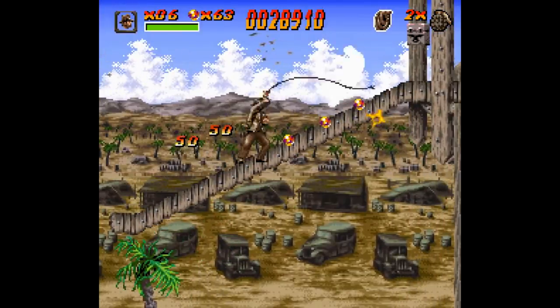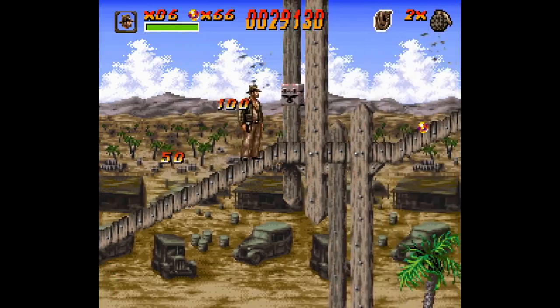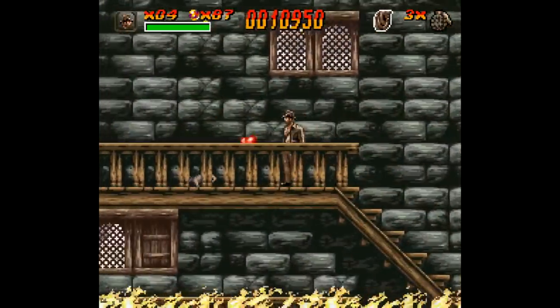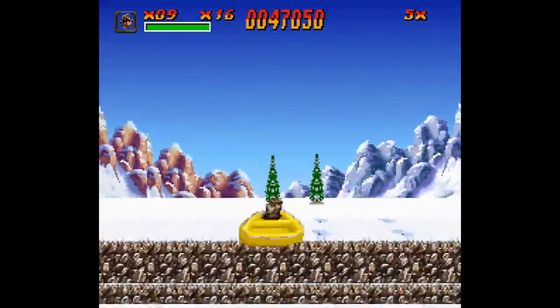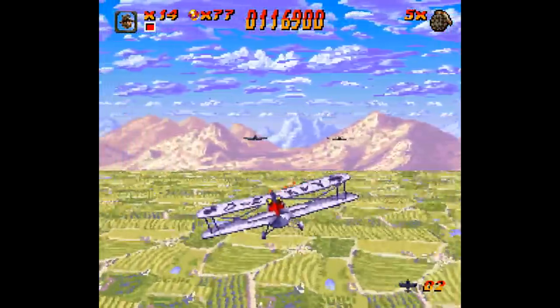Each movie, so to speak, is split up into four or five levels, which are in turn split up into two stages each – one stage usually being your typical action-platforming fare, and the other having Indiana either chasing something or being chased. That can range between all sorts of stuff: there's sections where you're sledding down a mountain, one where you're riding in a minecart, and there's even a stage where you're flying a biplane shooting at stuff. It's pretty dang impressive.